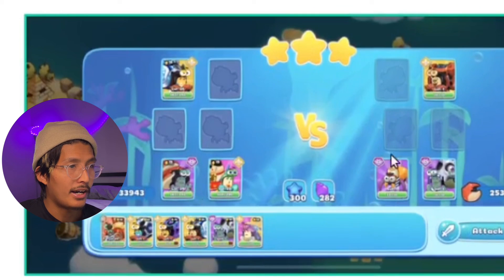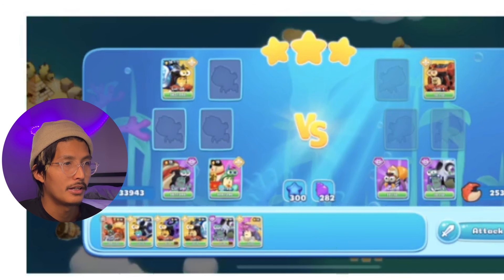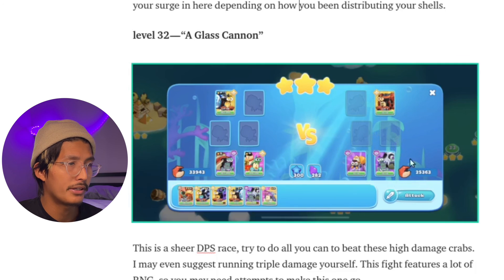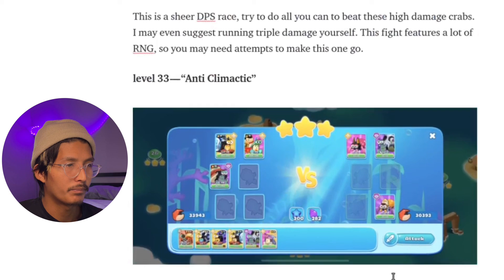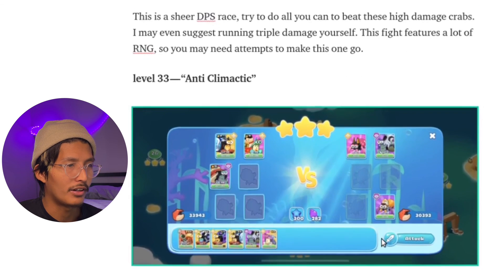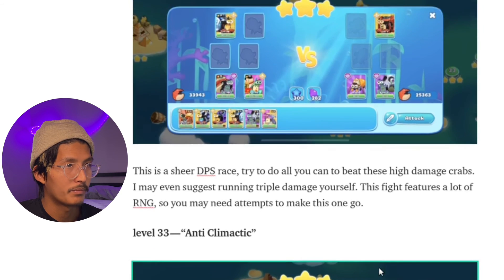A glass cannon — this fight is just pure damage. Whoever out-DPS wins, and you can even try running triple damage yourself. It's a high-RNG battle because if any one of these crabs crits, you pretty much lose. Getting a stun here is very powerful — if you have special stun characters that are high level, use them. Anti-climactic level 33 should be a little easier than level 32 but is also very RNG. Looking at it now, this might actually be harder because this guy is so hard to take out that you end up getting clapped by the other two.